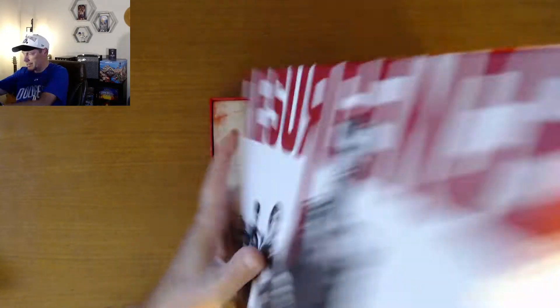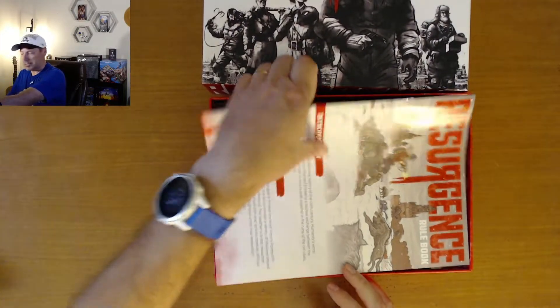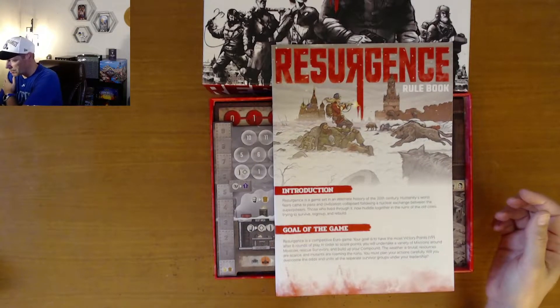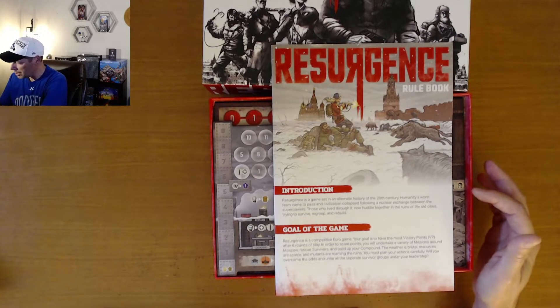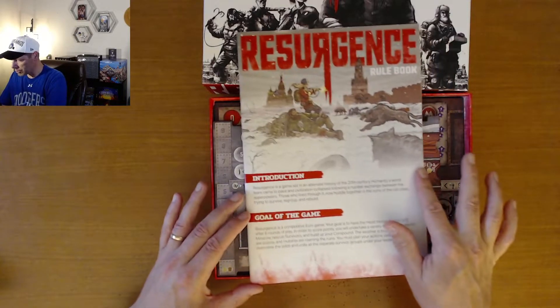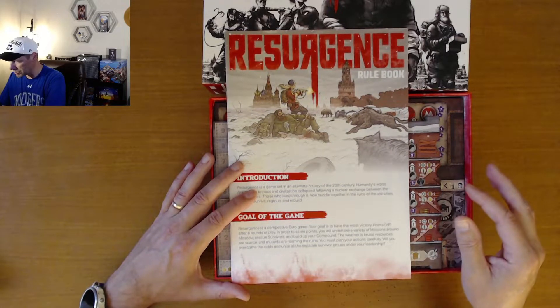Cover off, and inside right on top we see the rulebook. It says: Resurgence is a game set in an alternate history of the 20th century. Humanity's worst fears came to pass and civilization collapsed following a nuclear exchange between the superpowers. Those who lived through it now huddle together in the ruins of the old cities, trying to survive, regroup, and rebuild. It's a competitive Euro game.